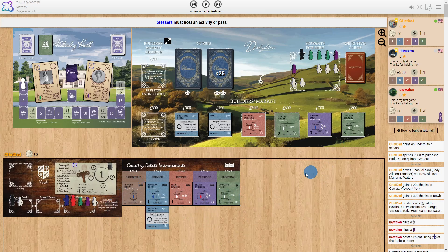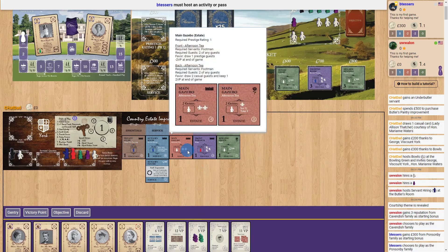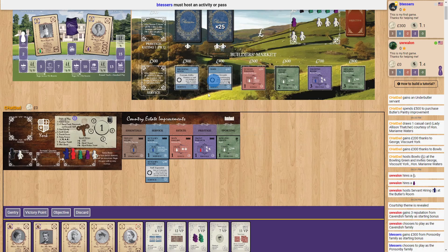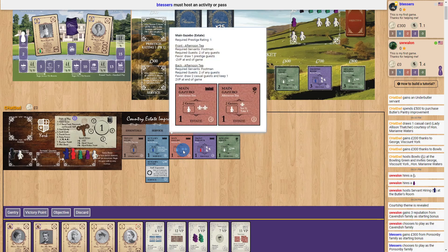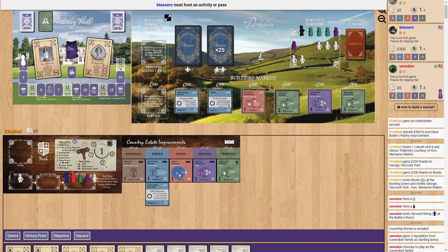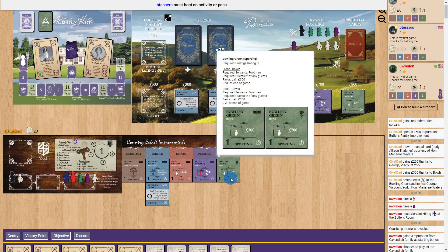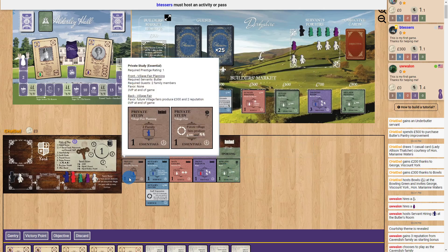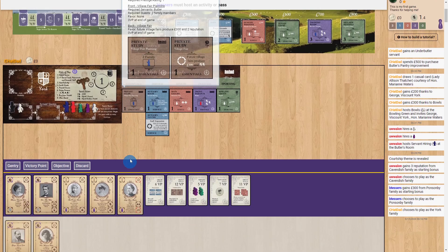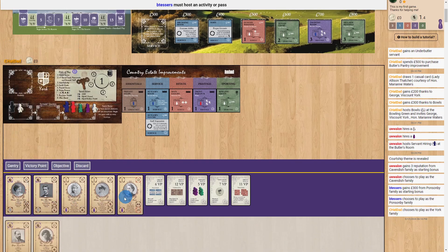As you add improvements to your estate you gain new activities. These mostly follow a color theme: pink ones typically let you get new guests — for instance one gives a prestige guest, the flip side lets you take two casuals and pick one; another lets you dismiss a guest to remove low-point or negative-point cards. Purple ones are typically about gaining reputation. Green ones are typically about getting money. Brown ones don't usually have direct benefits but often let you use many guests in a single event.